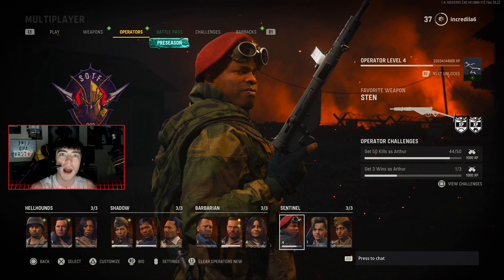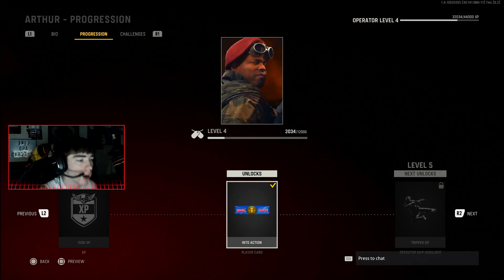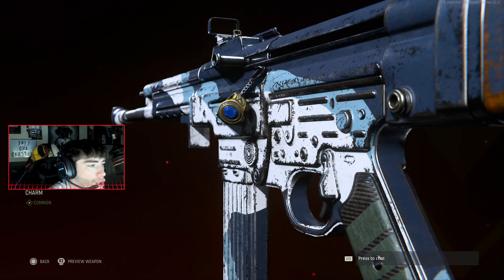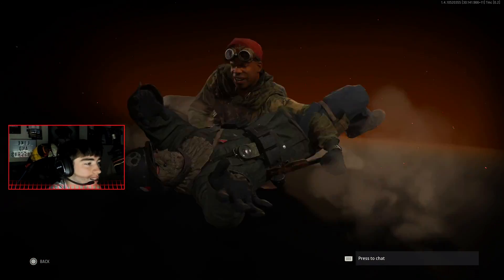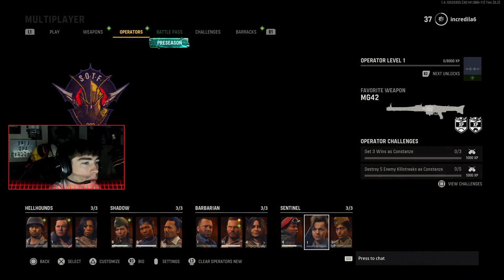At the final squad — the Sentinel — before we get into the brand new chrome rewards, we have Arthur. He has a brand new class ring weapon charm. I keep saying each new one is my favorite, then I find another one I like better. The brand new Takedown finisher... I don't really like that one.